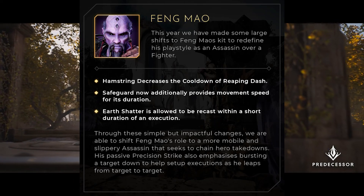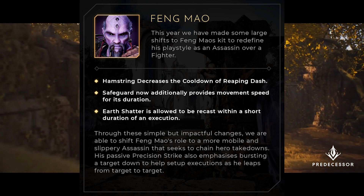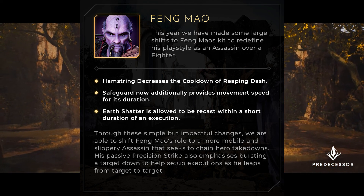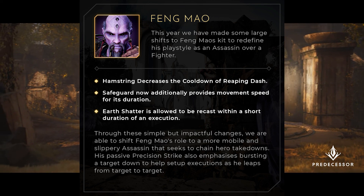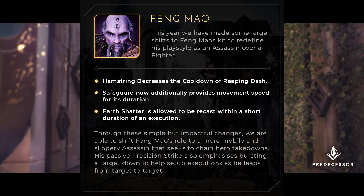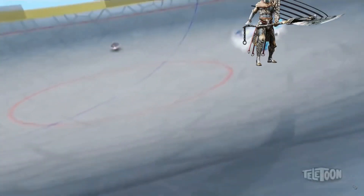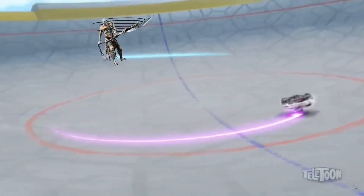Thing Mew also got some updates. His hamstring decreases the cooldown of Reaping Dash. His shield now gives him movement speed while it lasts. And Earth Shatter, his ultimate, now has a soft reset when it kills an opponent. Even if you have to wait a few seconds for this to reset, I'm sure this will lead to some insane clips of our favorite pipe-puffing Beyblades systematically destroying entire teams.